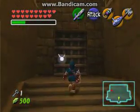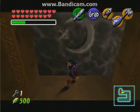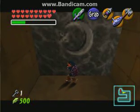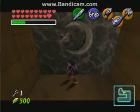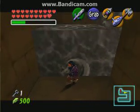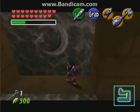Might as well see what's in this room. This is actually another clearly optional thing you can do, but you'll have a series of these blocks to push. Let us push them — very slowly. Block, push, shuffle. That takes forever and a day, but what can you do?